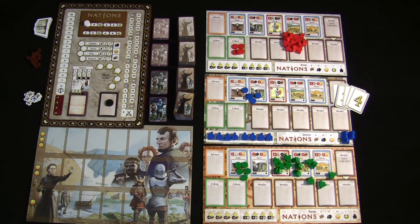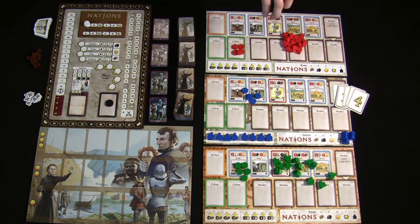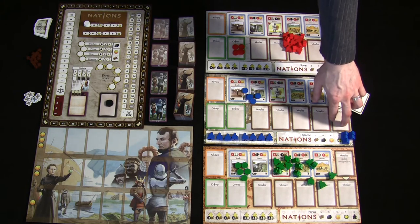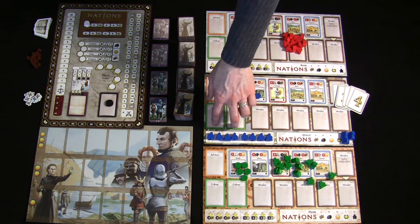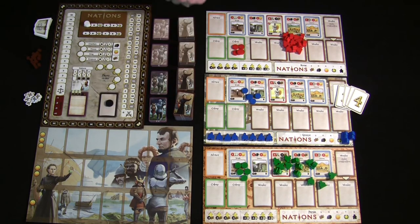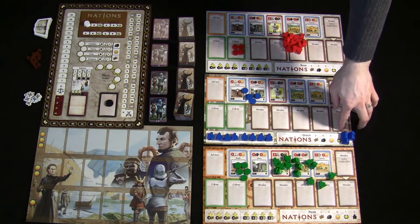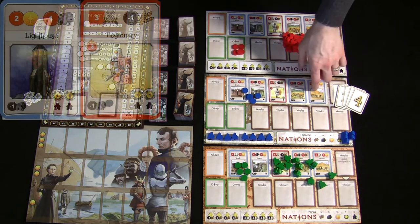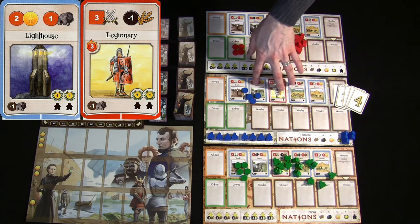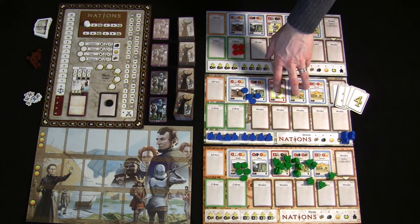Each player gets their own nation board. All A sides are exact duplicates and set up the same way. Each player starts with five workers in their starting worker pool, plus eight backup workers accessible later via event cards or end-of-round choices. The nation board has specific sections: blue and red cards go in one section, orange cards in another, green cards in another, and brown cards in their own section — there are nice color borders to remind you.